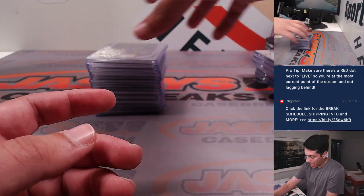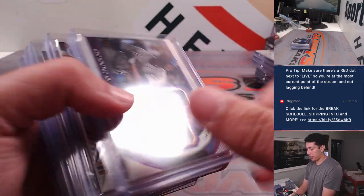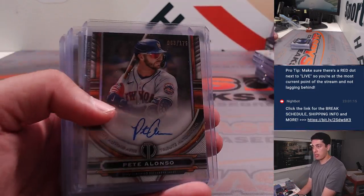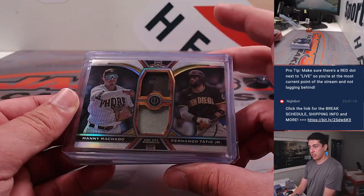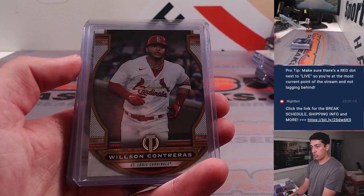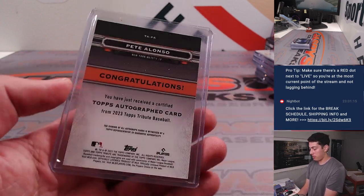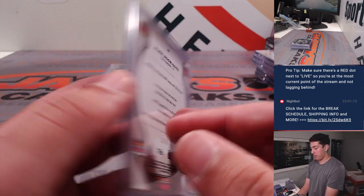Now lastly, the Tribute. Got a Ken Griffey Jr. triple relic out of 50, Jose Altuve stamp of approval, Pete Alonso auto to 175, Machado and Tatis dual relic out of 199, Contreras to 75, Nomar Garciaparra out of 150, another Pete Alonso out of 75, and A-Rod out of 50.